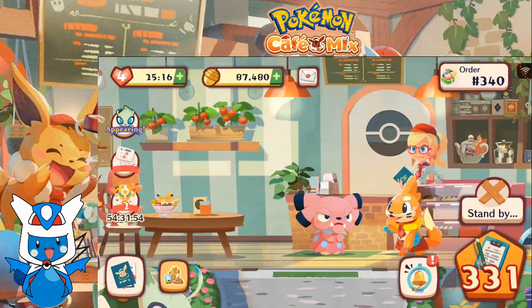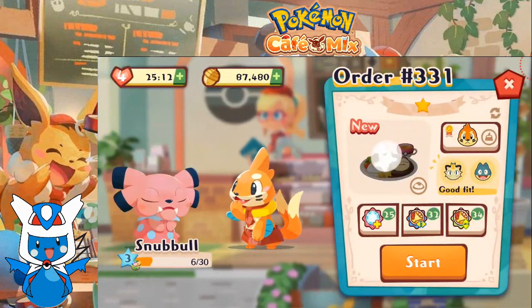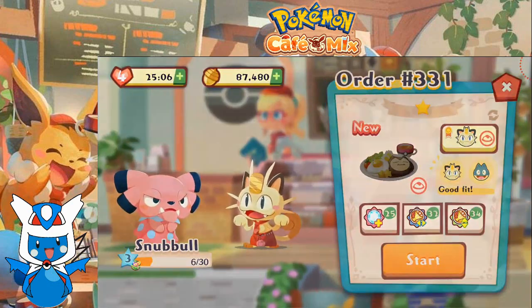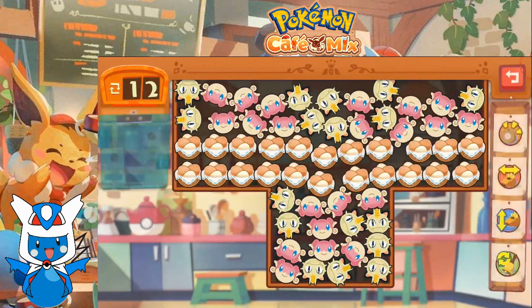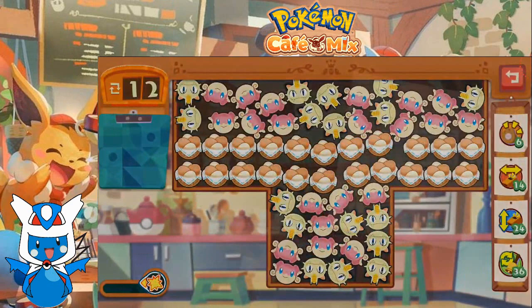We are up to order 331. So Snubble wants this Snorlax egg meal? Meowth, let's do this. So ladies and gentlemen, we have a new gimmick: to get an egg out of a basket, make a combo next to the basket, or hit it with a skill or megaphone.